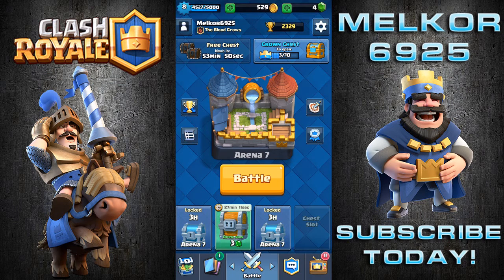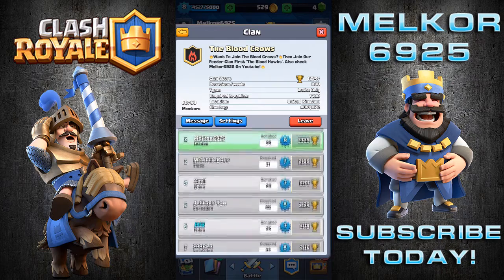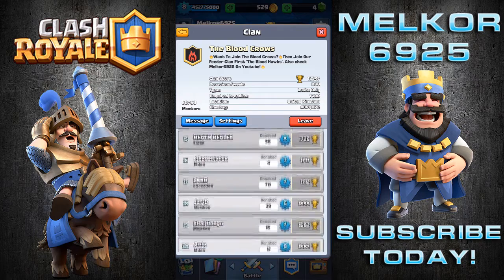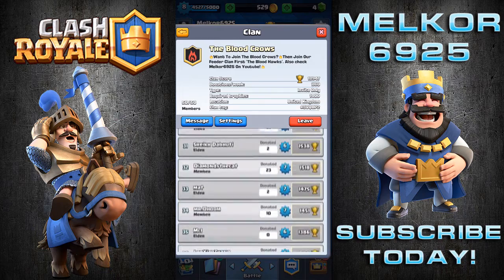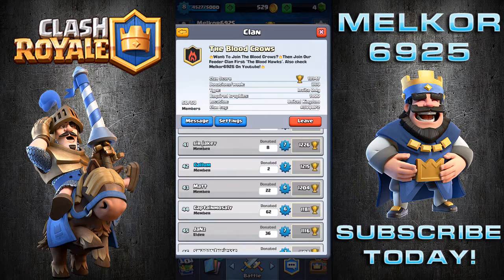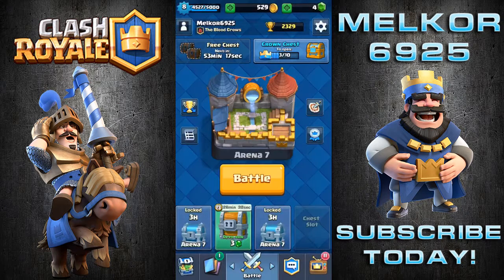Before we do that, just want to let you know the Blood Crows are recruiting again. If you want to join the Blood Crows, first head over to the Bloodhawks and put a request in there. The Bloodhawks are our feeder clan — stay with the Bloodhawks until a position comes available within the Blood Crows, then apply to join us. I pop into that clan every day, so you can always chat with me and post video suggestions there too.